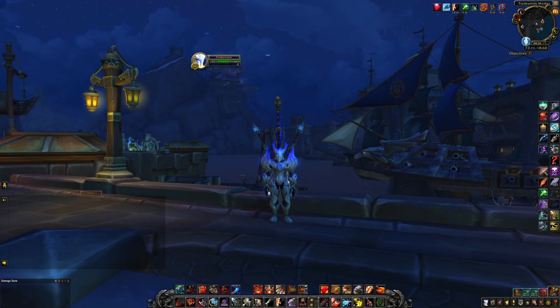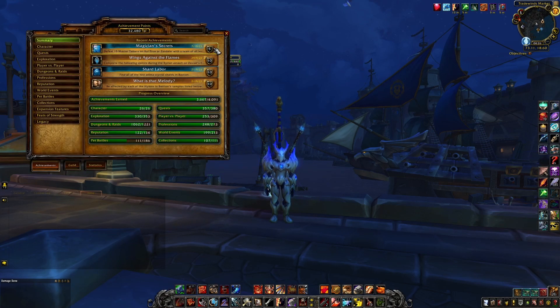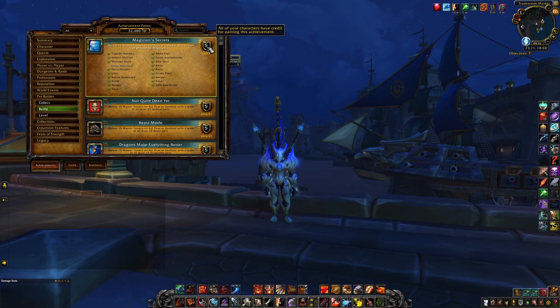Hello and welcome to another pet battle achievement guide, this time for Magician's Secret, which requires defeating 15 Master Tamers of Kul Tiran and Zandalar with a team of level 25 pets. I didn't record Lyanna Darkwind or Fizzy Spark Whistle because they're very weird fights — there's too much RNG involved and I decided to protect you from it.